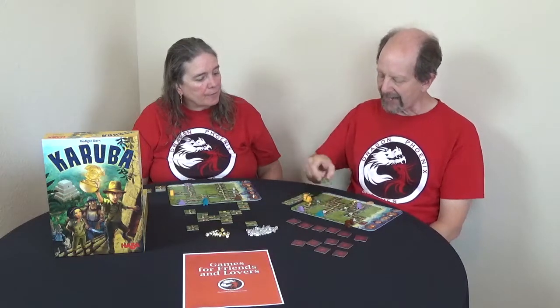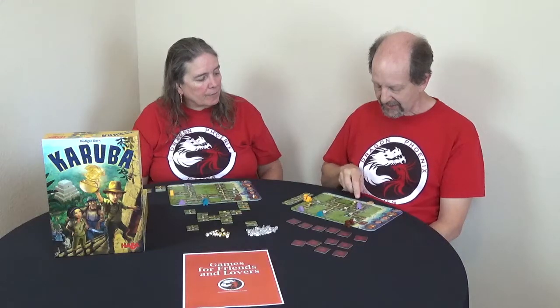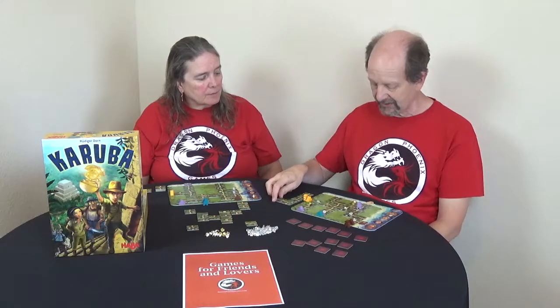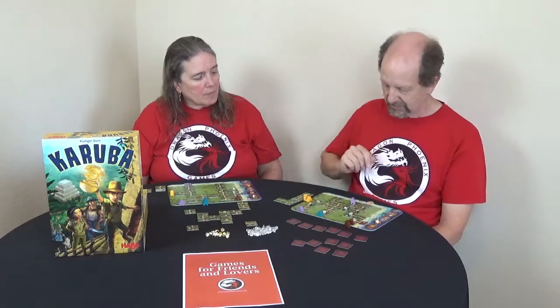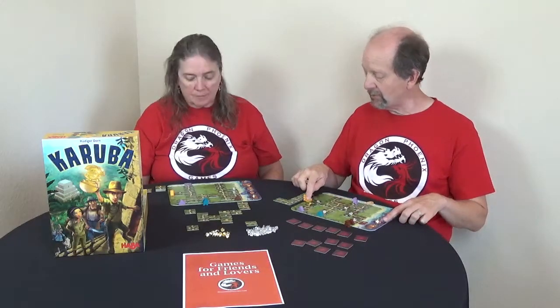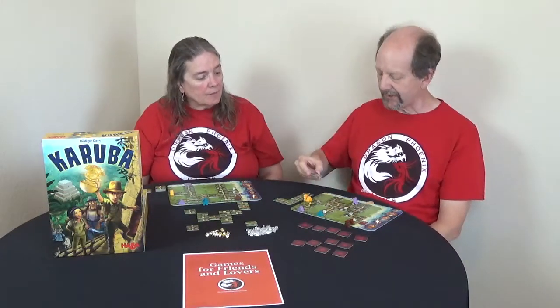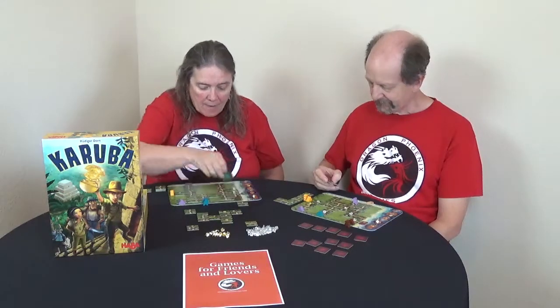I still need a couple more paths built, so this tile doesn't work for path placement — I'll use it for movement. As it turns out, I have a gold that I'm close to, and even though it's not exactly on my path, I really need the gold, so I'll go slightly off my path to pick it up. Now between us we've collected two gold, and we're trying to get two more.